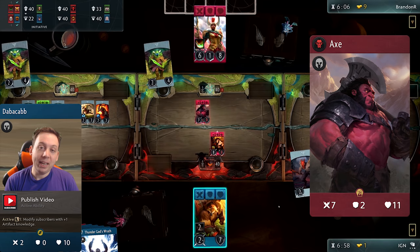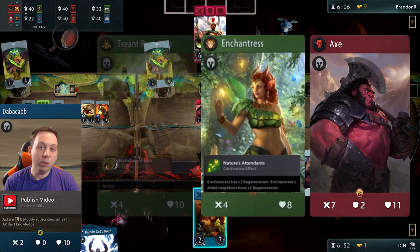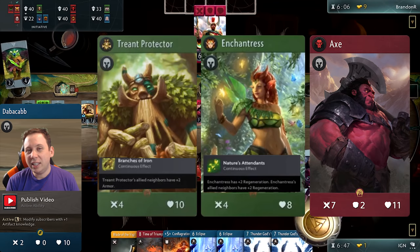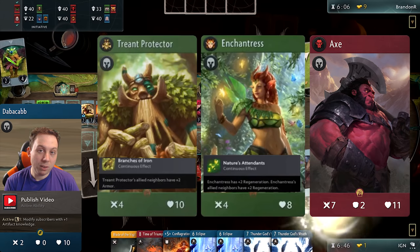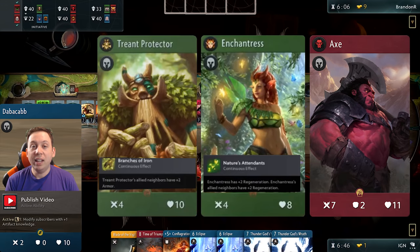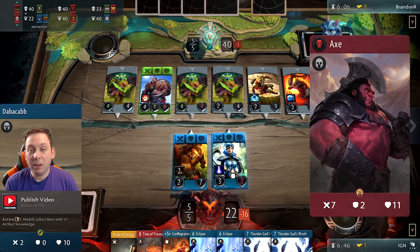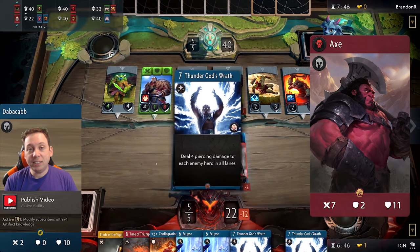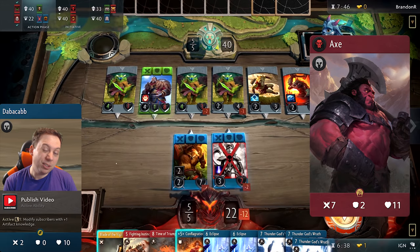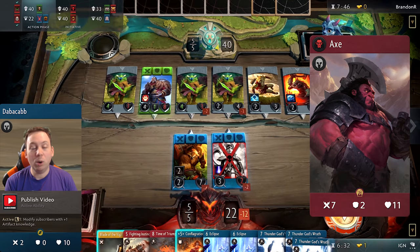If you absolutely want to make Axe unkillable, you can consider Omni Knight for extra heals, or Enchantress and Treant Protector to give Axe passive regeneration or block. Personally, I think that's a bit overkill — you're probably better off going with offensive options. That said, if you could keep Axe alive throughout the entire game, that's 7 damage a turn coming through. In blue and black, you won't find a lot of hero synergy, but Axe is kind of a white-bread generic hero, so he can fit in just about any deck that runs red plus blue or red plus black.